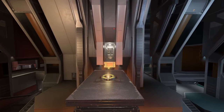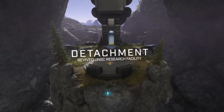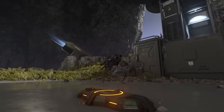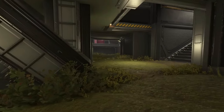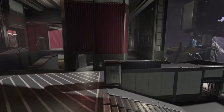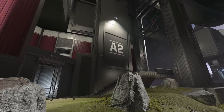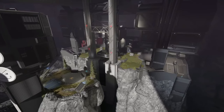The next map we're going to be going into is Detachment. Also built entirely within Forge, Detachment comes to Halo Infinite as an all-new symmetrical arena map. This once abandoned UNSC research facility is composed of indoor and outdoor environments, providing opportunities for dynamic combat that suits a variety of game modes and play styles, and also features the first teleporter in Halo Infinite multiplayer.